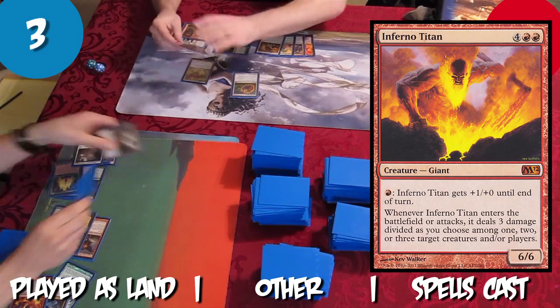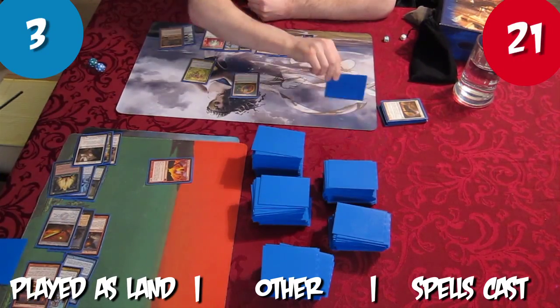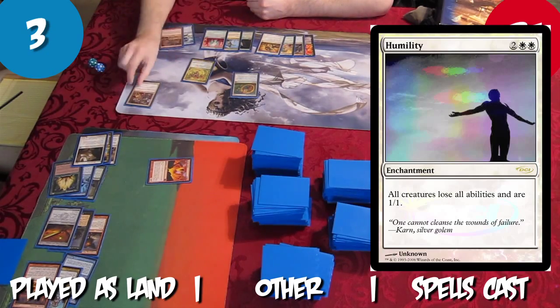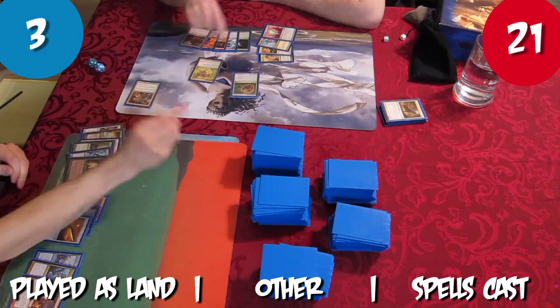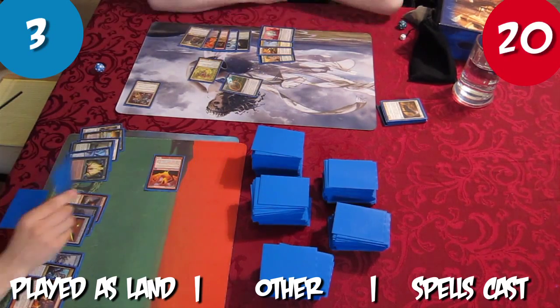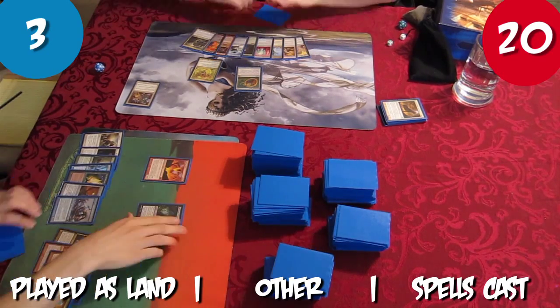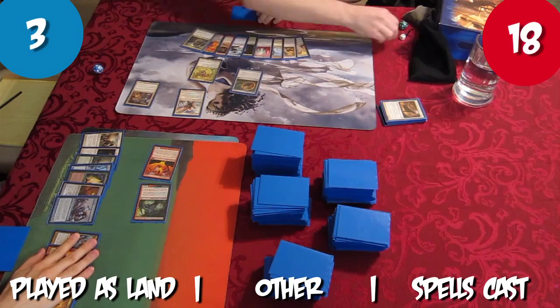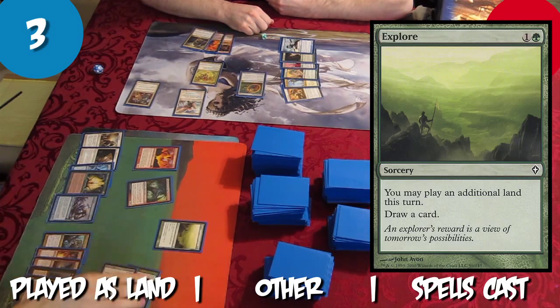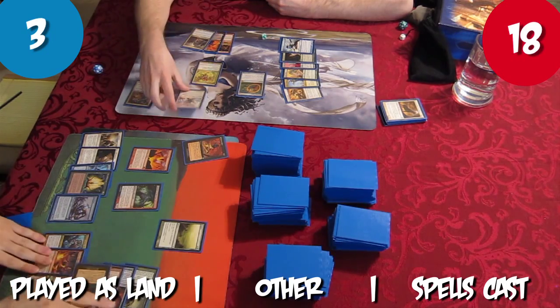Rob casts the powerhouse card Humility, putting an end to the threat of Inferno Titan. Tristan attacks for 1 damage and casts a non-hasty Demigod of Revenge. Rob draws and passes. Tristan attacks for 2 and passes. Rob casts Angel of Serenity. Tristan casts Explore drawing a card, then casts Chainless Edict targeting Rob, who sacrifices Angel of Serenity.